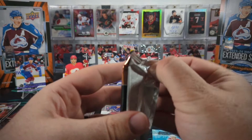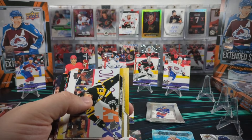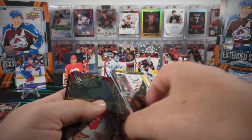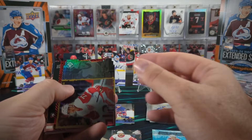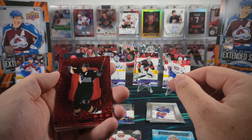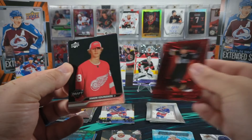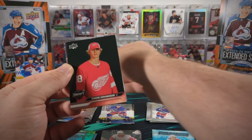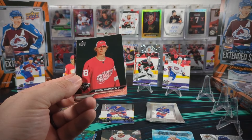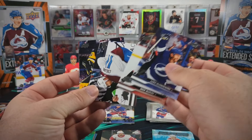Last pack for box number two - come on Connor Bedard first round draft pick. I do see a first round draft pick there for sure, so let's just hope it's the right one. We got Simon Edvinson. Mario Lemieux Seeing Red - I like that. And then Simon Edvinson again. That's unfortunate because coming into this video I did need Simon Edvinson, but I've already opened that in the first box. No help there.